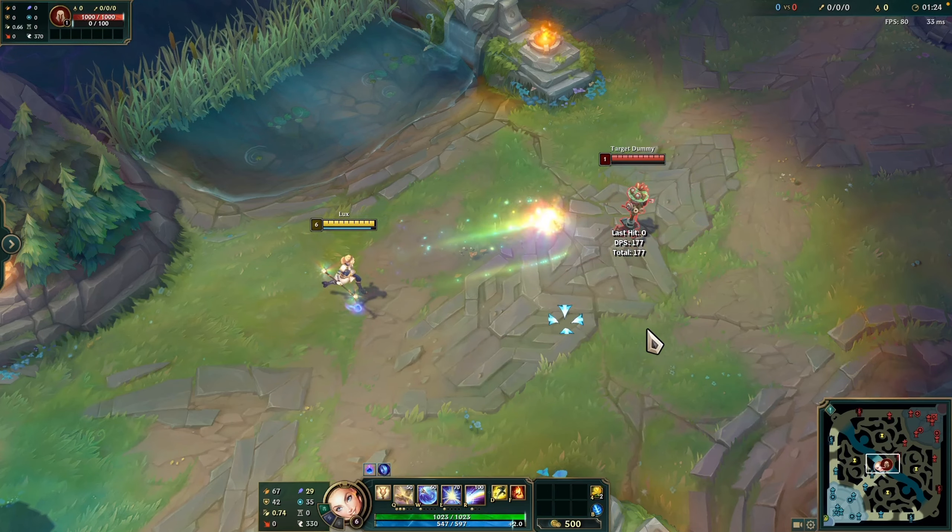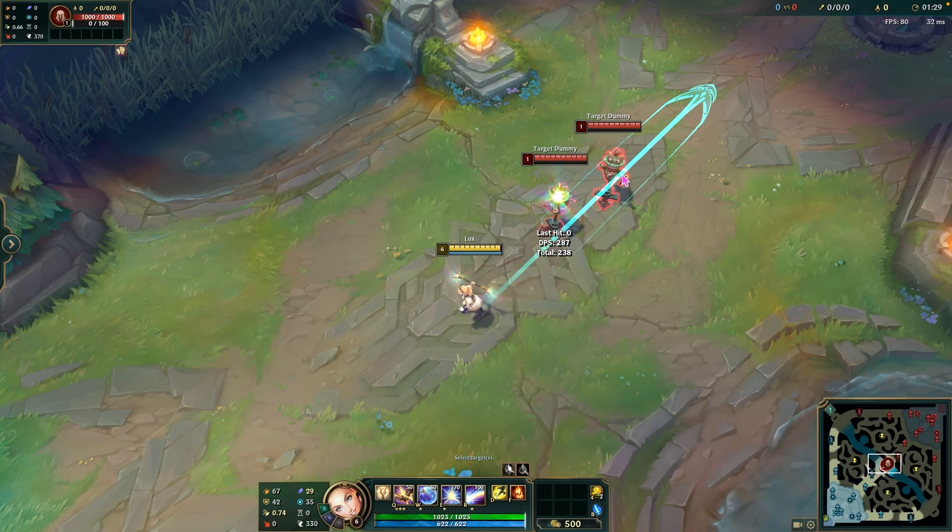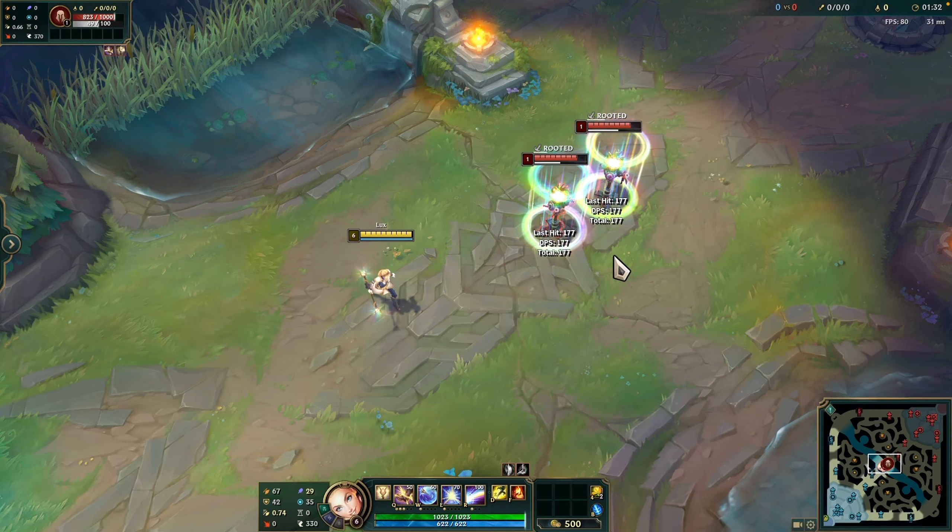This is the Q, Light Binding. It roots and damages two enemies. Lux releases a sphere of light in a line that deals magic damage to the first two enemies hit and roots them for 2 seconds.